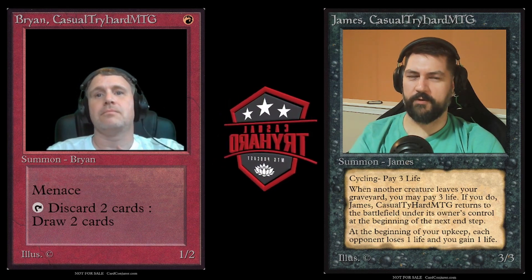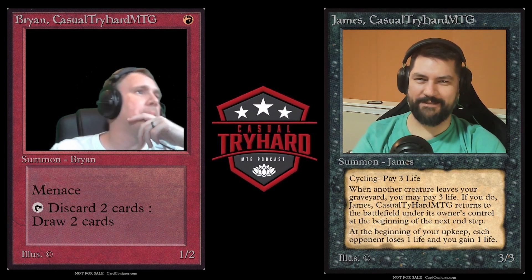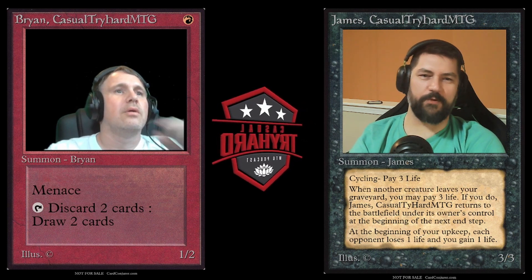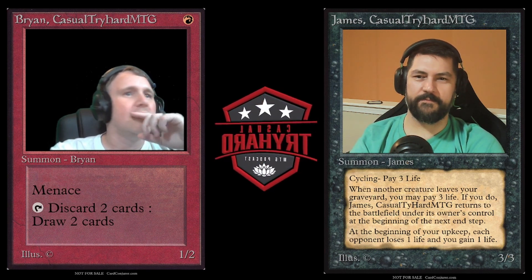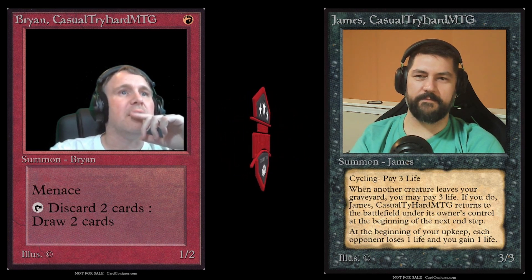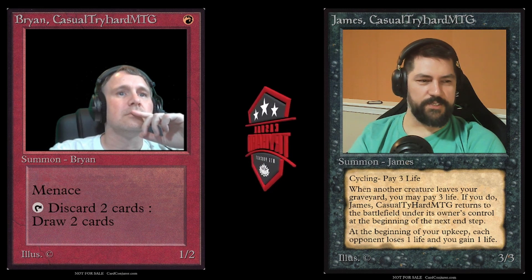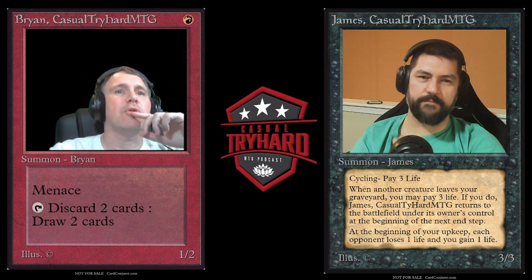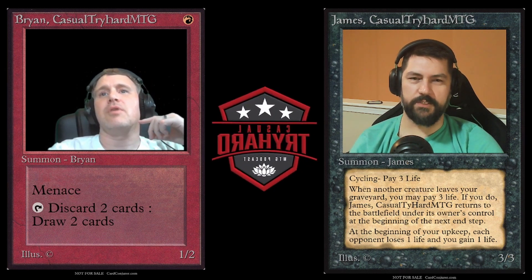Do you have to have priority to un-disguise or un-morph, because that doesn't use the stack? The rules say: anytime you have priority, you may turn a face-down permanent you control with a morph ability face up. So you do have to have priority, but it doesn't use the stack. Right. And mana abilities don't use the stack either — neither do morph abilities, neither does the legend rule. The legend rule is settled in state-based actions, which also don't use the stack.